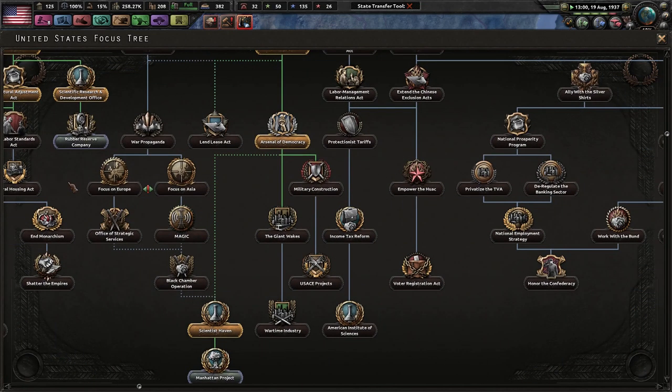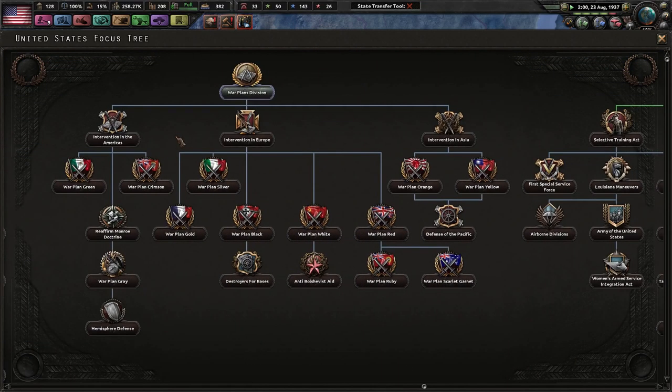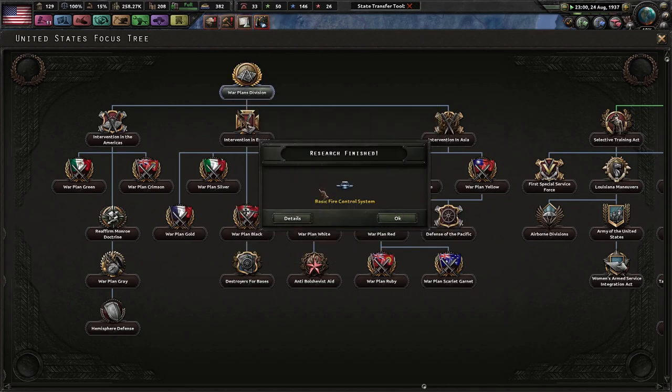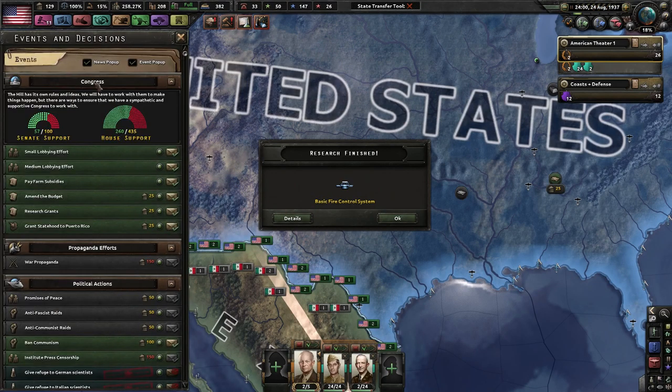Manhattan Project, which is insane. We already have six research slots, so we already are overpowered. However, I am a little fearful. House Committee supports presidential policy — we get up to 50 more representatives. Pausing the game so we don't lose a day of research. Now we have more than enough House support. Great.